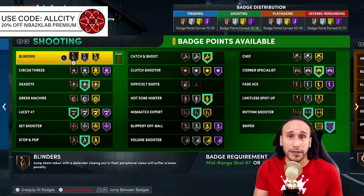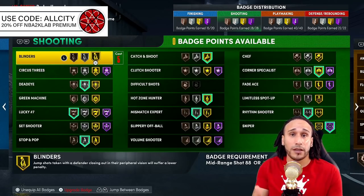The first badge we're reviewing is the Blinders badge. If you like to move side to side and take advantage of the left-right cheese, the Blinders badge is going to be super goated for you. A lot of the information I'm reviewing has been provided by NBA 2K Labs — use promo code All City to save 20% on a premium membership for the best jump shots with the largest green windows and highest make percentages.